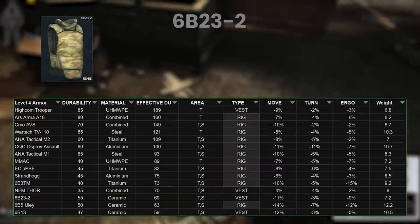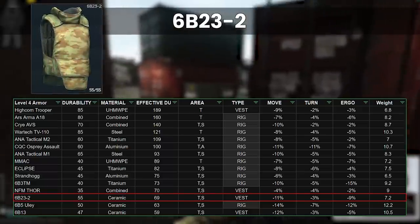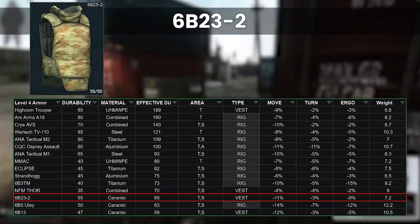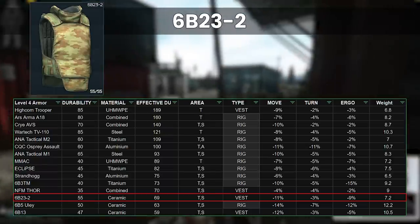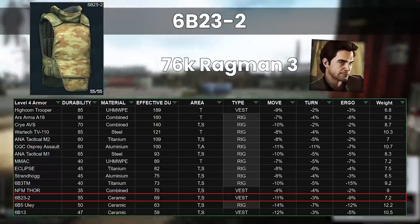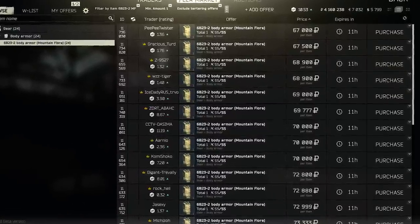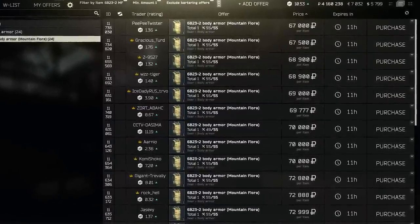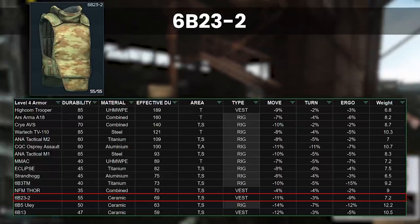The final three armours are all pretty bad on durability due to their ceramic materials, however the 6B23-2 is the best of the worst. The stats are kinda bad but the weight is pretty low and the stomach protection is alright. Ragman 3 sells these for 76k, but given the Thor and the other armours exist, why would we ever get this? The flea agrees with me too, selling below the trader price. As it's a vest again we'd need a rig separate, it repairs badly as it's ceramic, and with middling insurance costs I think this armour sucks as well.